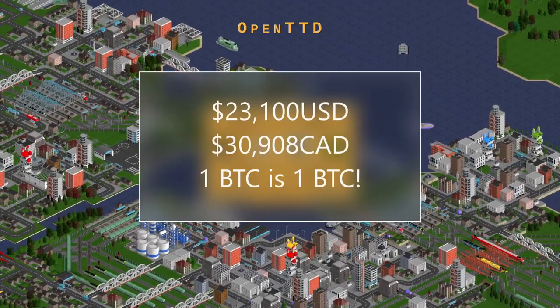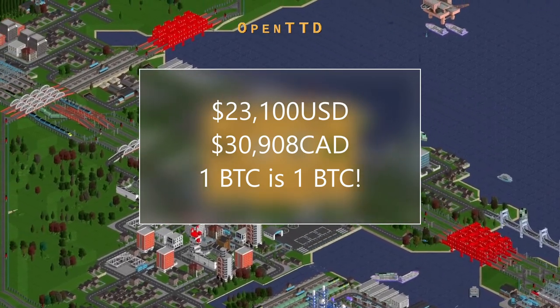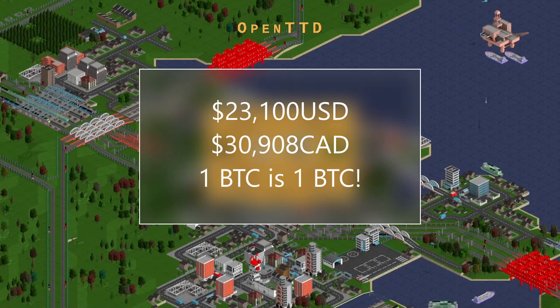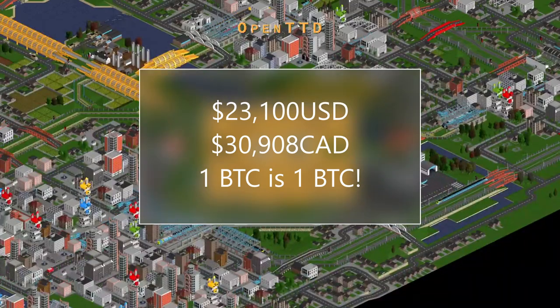Price of BTC since I last reported — now $23,100 USD, $30,908 Canadian. Not a direct conversion guys, one BTC is one BTC. Stack while it's cheap — longevity, long-term thinking, future generations.